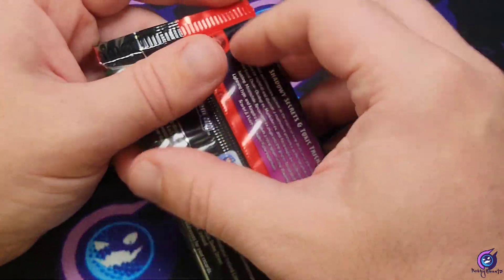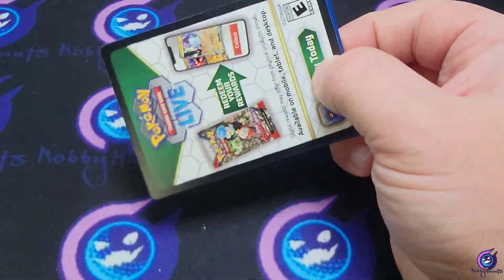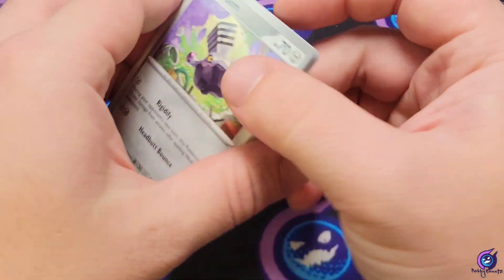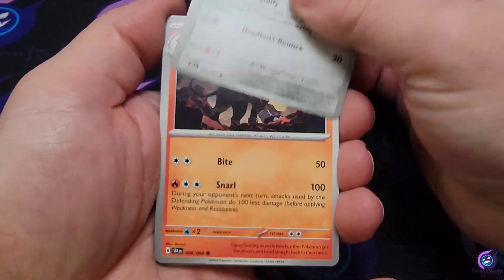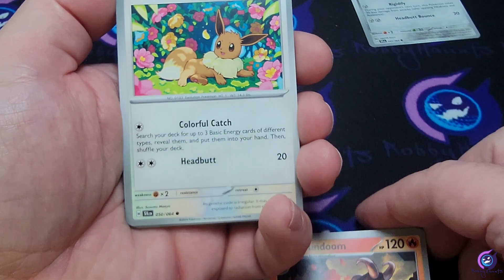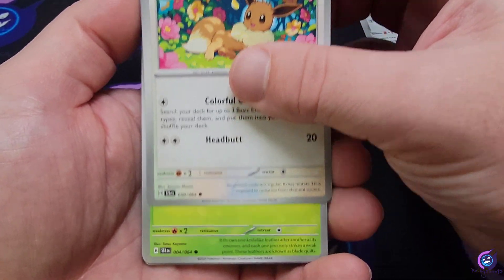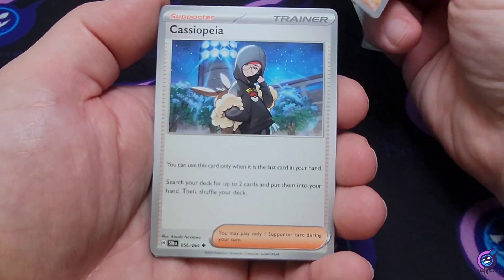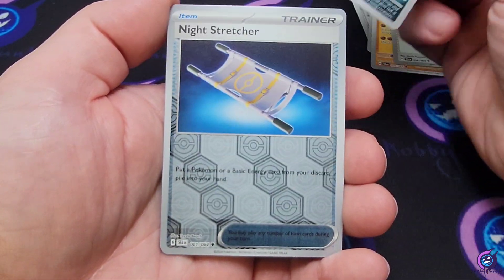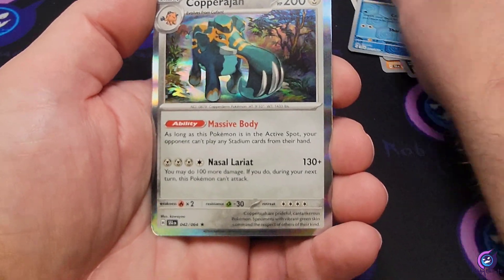About four packs left to go. Code card, energy — we got a Varoom, Houndoom... we do have our Houndoom but not the one we're looking for. Eevee, Dark Tricks, Slitherwing, Cassiopeia, Yveltal, Night Stretcher, Cedra, and a Caparaja.